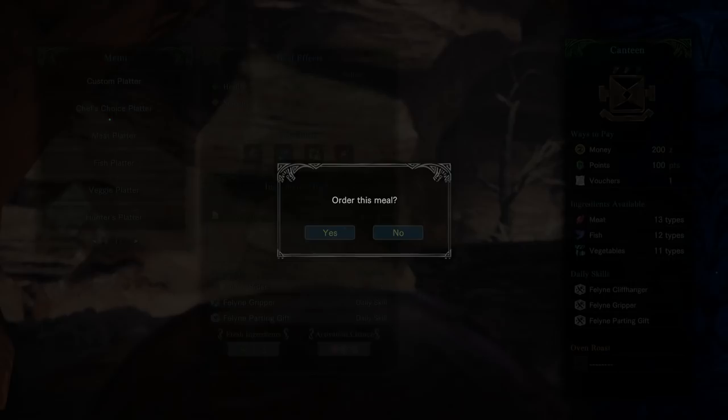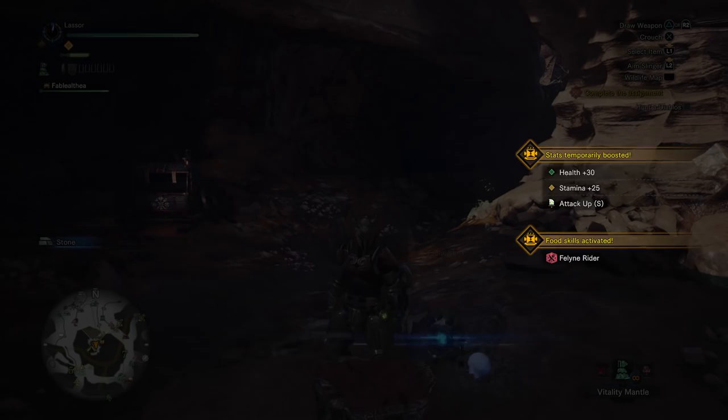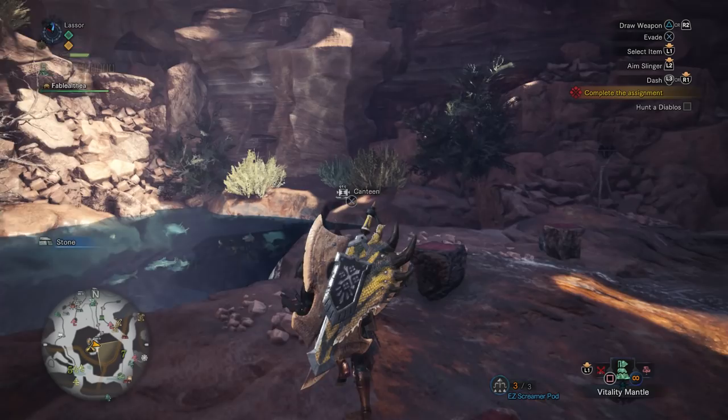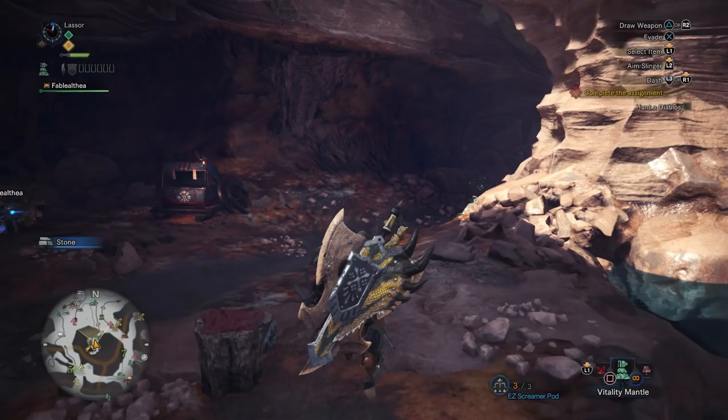Chef's choice: 30 health, 25 stamina, attack up S. Sounds good. Alright, let's go find Diablos. Actually, let's go get that mining node because I need a few of these for my bounties.